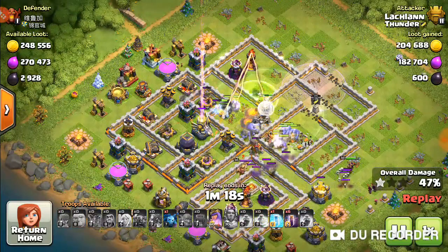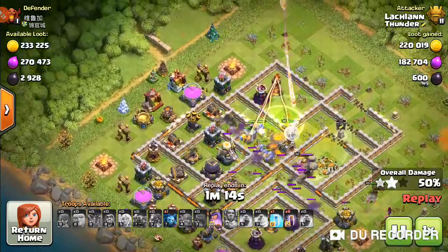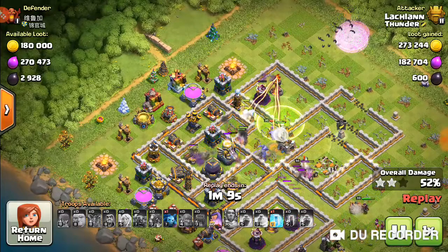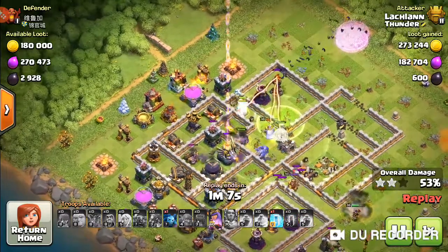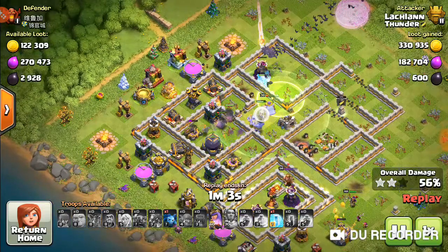Okay, now I'm going to put my Bats in. Bats do not respond well to Wizard Towers and Multi Infernos. You can see I waited until that Wizard Tower was engaged and the Multi was engaged before releasing the Bats.